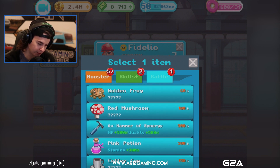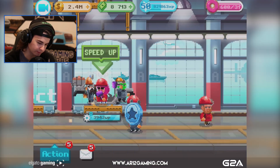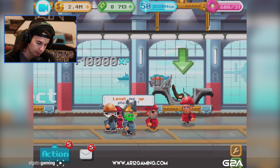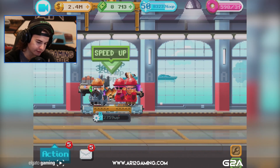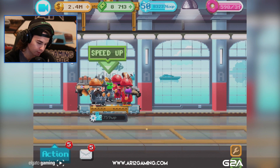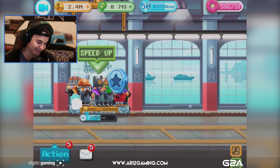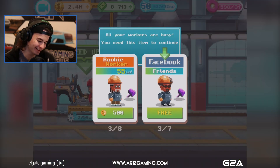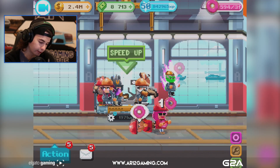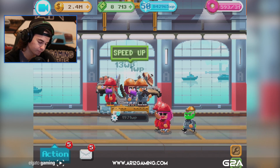I can give workers items which is pretty cool. We can give them a blue frog and see what happens. Go gadget blue frog! I see what the blue frog does - he just poos XP! He keeps farting XP. That's hilarious.